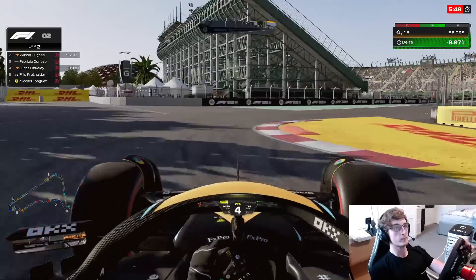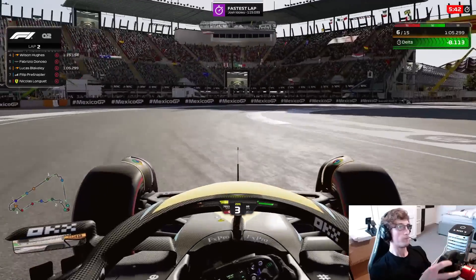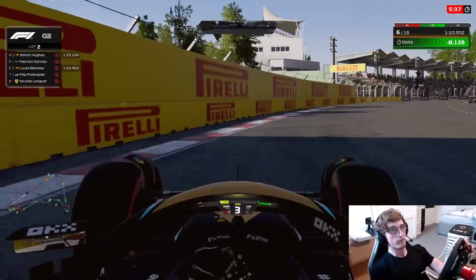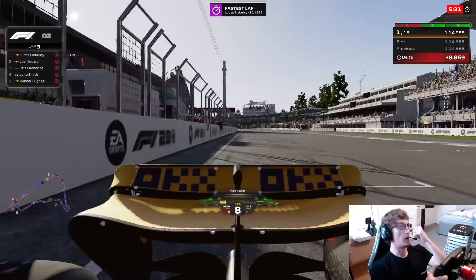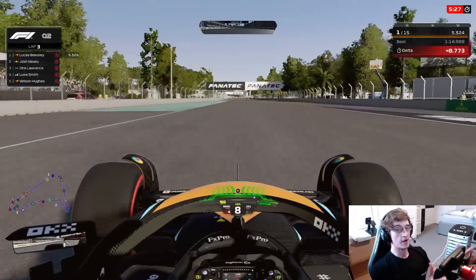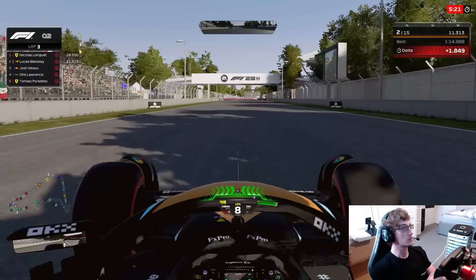Coming towards sector 3 — not quite getting to the apex as you'd like, but getting really nice rotation, really optimizing that section. One more corner to negotiate, getting it down to third gear, putting on the power, keeping it tight — we get a nice sector 3 to round out the lap. But what happened in the front? I'm not even kidding — it's actually slower on new tyre through that first sector, you have no front, so much understeer.